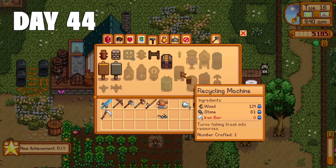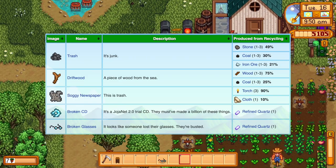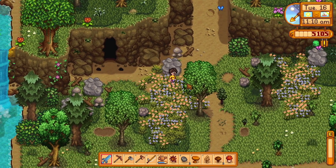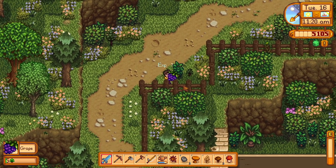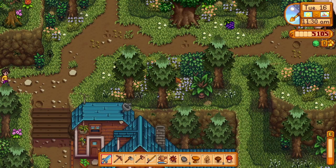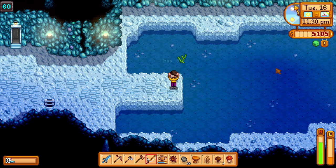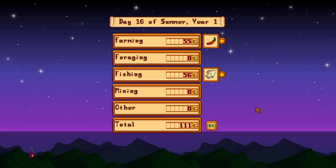Day 44. I craft a recycler today to get started on getting rid of some garbage I saved up. One thing I like to do is keep whatever trash I find early on since you can get pretty good resources from it, particularly cloth and coal. I also remember I have a mushroom cave, so I go harvest them. This is why I pick mushrooms for most of my playthroughs — I do tend to forget about this cave, and it doesn't feel like as big a deal if I forget when I have mushrooms. I want to know what everyone else thinks though — mushrooms vs. fruit? Let me know in the comments. The rest of the day I spend in the mines — I reached floor 60 and immediately tried to catch an ice pip to get it out of the way, but no luck. I was lucky enough to find dwarf scroll 2 and 3 though — pretty nice. Day 44 done — level 4 mining and 111 gold.